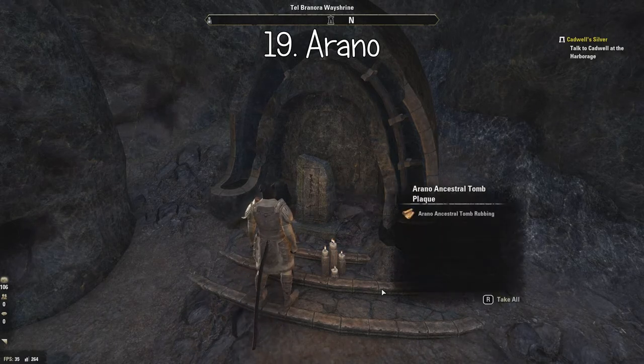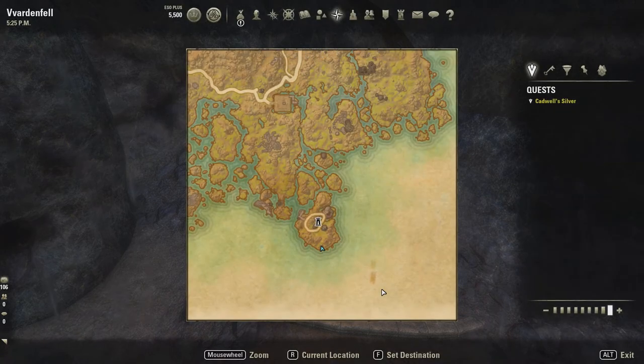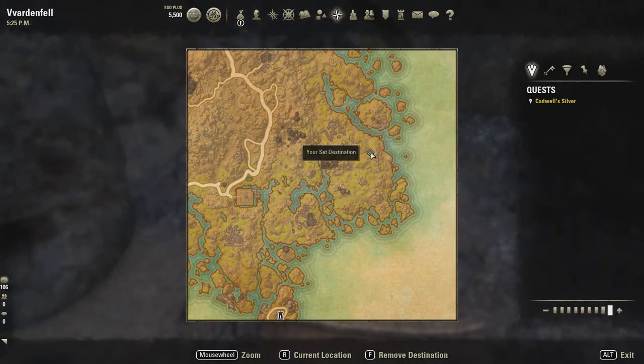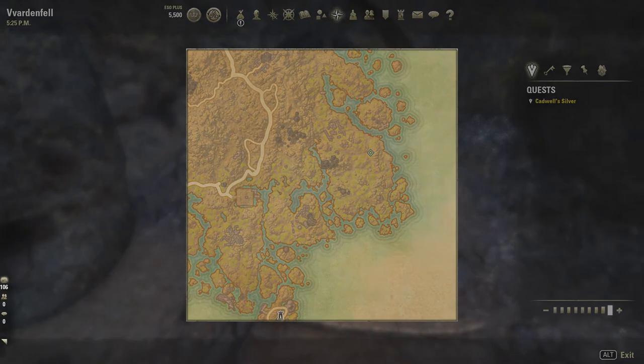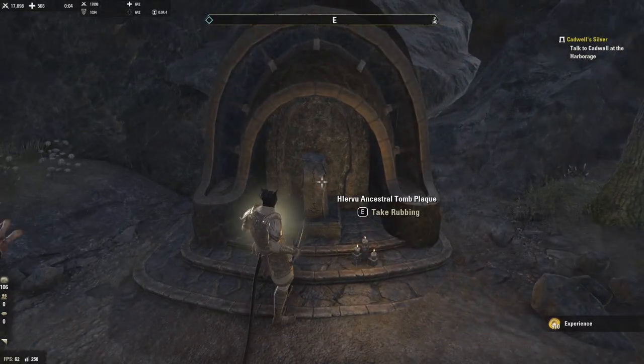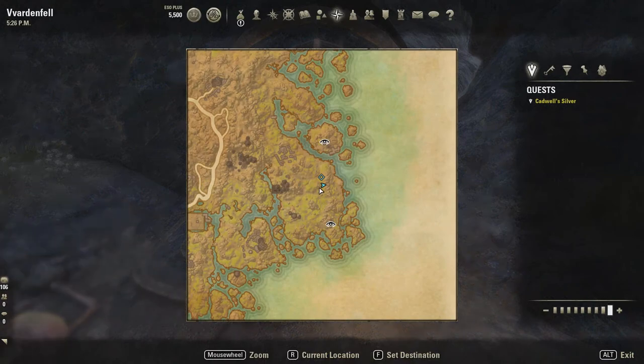The map I talked about — I'll leave a link to it in the description to the forum post I made. Number twenty is over here — south of the Holomeyan Monastery and north of the Shrine of Asura.